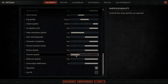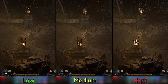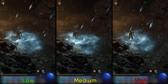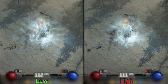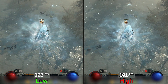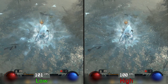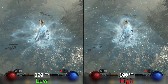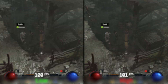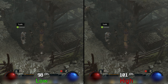Particles quality adjusts the density of particles and is noticeable with snow, rain, or particles from special attacks and abilities. Performance-wise, going from low to high with a lot of particles on screen costs around 1-2%, so I recommend high. Reflection quality is next — it doesn't have a big visual or performance impact, so keep it at high.